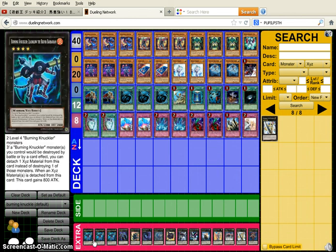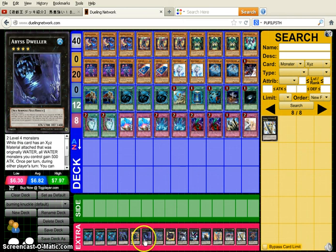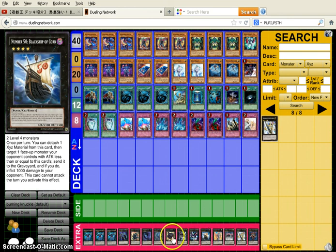For the Extra Deck: Triple Burning Knuckle Lead Blow — if a Burning Knuckle monster you control would be destroyed by battle or card effect, you can detach one XYZ material from this card instead. When an XYZ material is detached from this card, it gains 800 attack. This card is amazing. One Burning Knuckle Sister — during your opponent's battle step, if a Burning Knuckle monster you control battles their monster, you can detach one XYZ material to negate that monster's effect until end of turn, and your opponent takes all the battle damage you would have taken. I don't really like this card, it's just whatever. And then your random level 4s that just work with this deck.